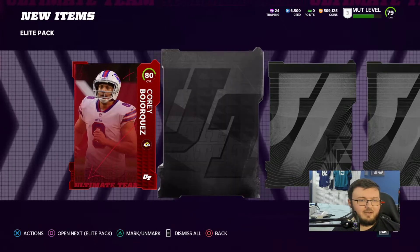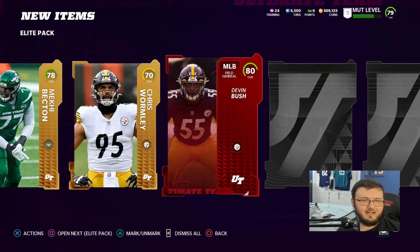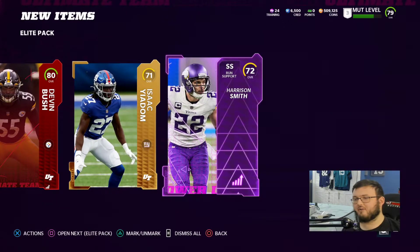Elite starting off right away. We get a punter, 80 overall. Now we'll see Elite again — let's go. 80 overall, Devin Bush. Power-up: Harrison Smith. Alright.